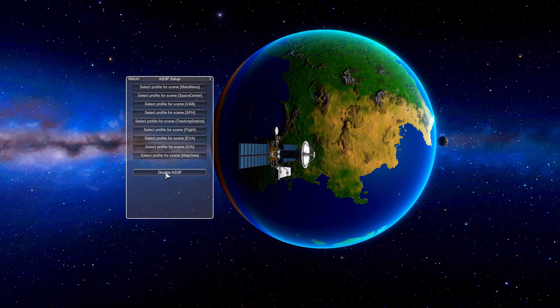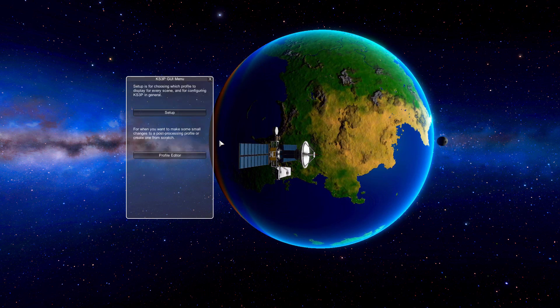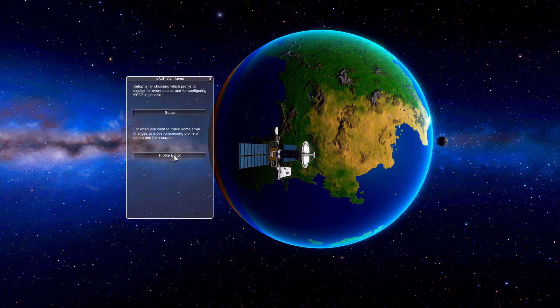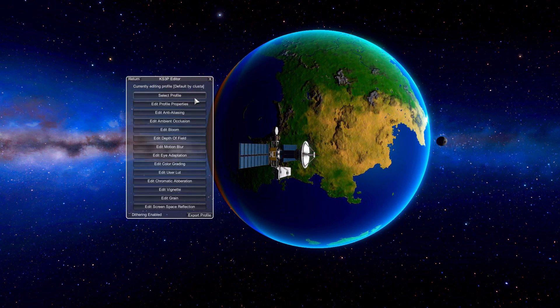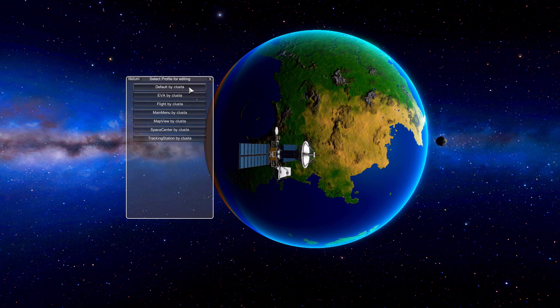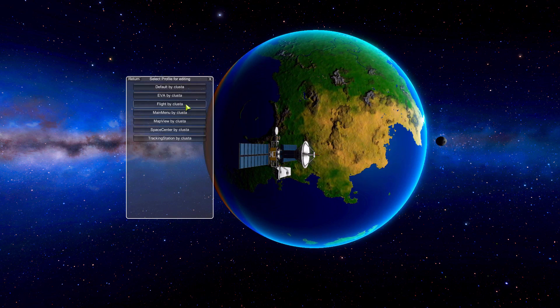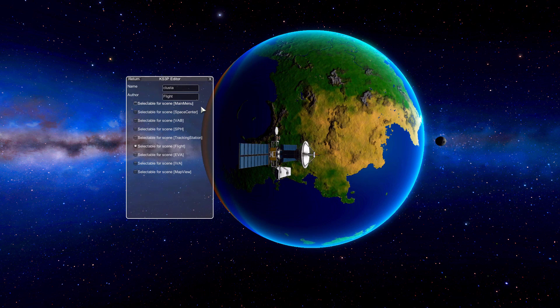Turning it back on, you can see the wild difference between visuals — it is pretty great. Up in the top left we have the Return button to get back to the main section, and the second button is the Profile Editor. This is where you can change all the various settings. You'll first need to select which profile you want to edit by hitting the Select Profile button — we're going to select the flight one since we're currently in flight view.